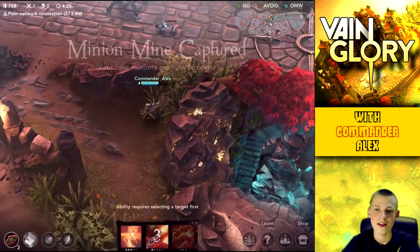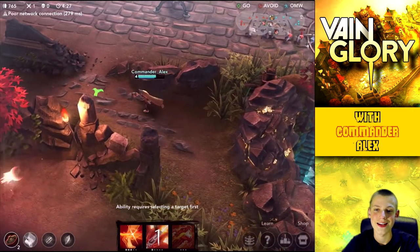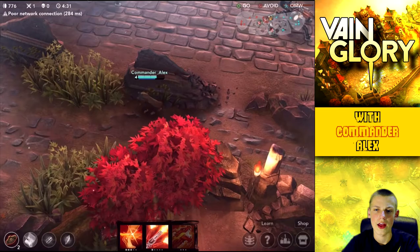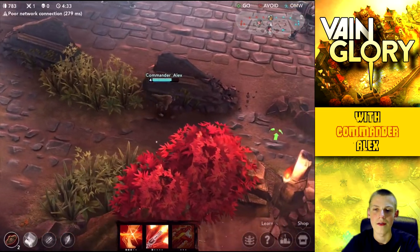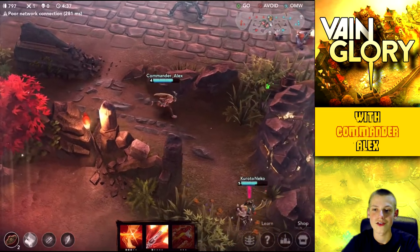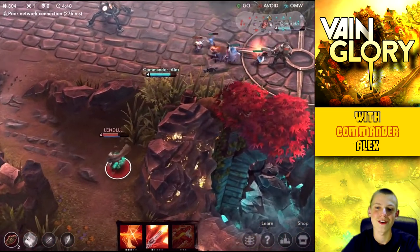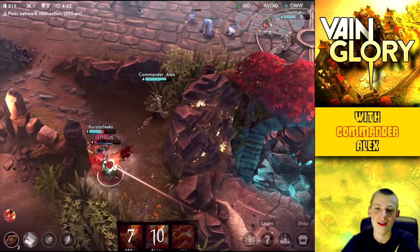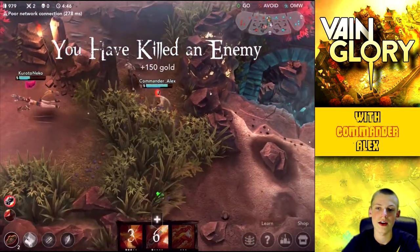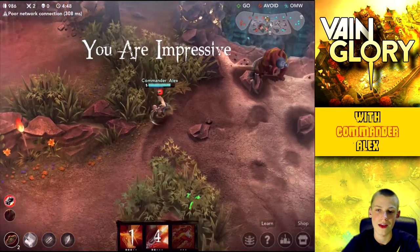Right here I was trying to get back and take out this enemy Ringo, but I couldn't find him for a little while. Then I go back into the bush and look who pops up — it's Ringo right there. So me and the other jungler are just going to pick him up for an easy 150 gold, and that's my second kill of the game. Now at this point we can head back to the shop because we're almost at 1000 gold, and we're going to pick up this item — I think it's called a chronograph or something.